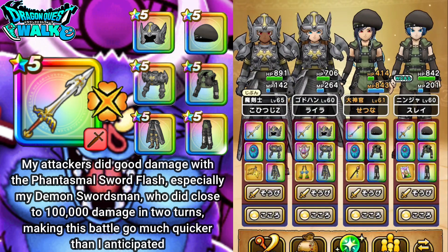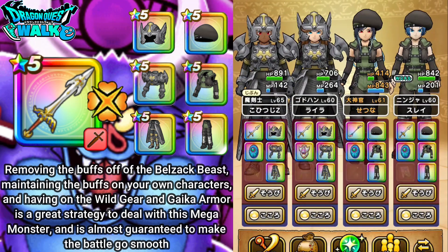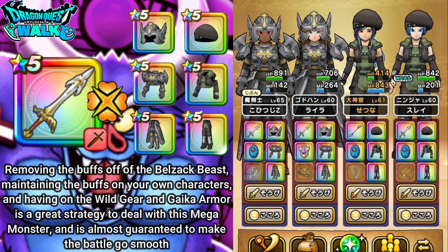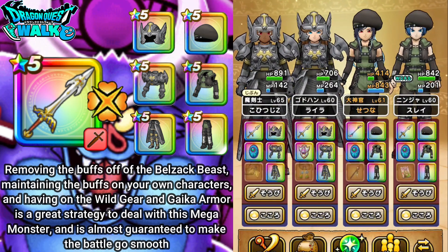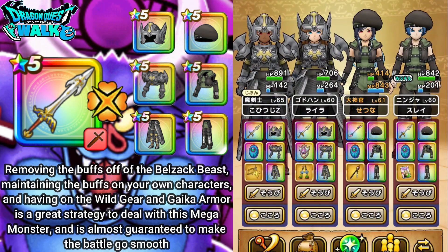That really did help out with this particular battle. Just removing the buffs and keeping your own buffs on, and also healing everyone up — that actually did work out. I didn't get any Shadow Weaves this particular battle, but I do sometimes get them. So if you're having trouble with any other team, definitely use this particular EO-based team. And I forgot to mention — use the Gaika Armor and also the Wild Gear to lessen the damage from beasts.